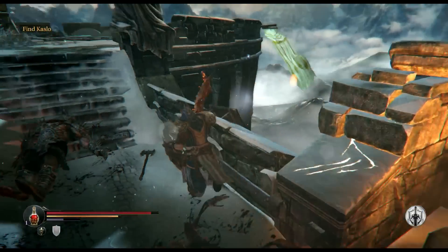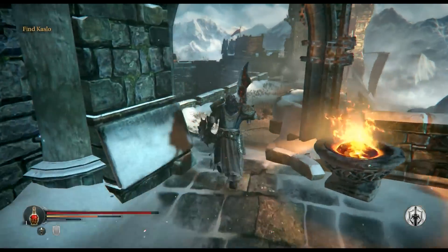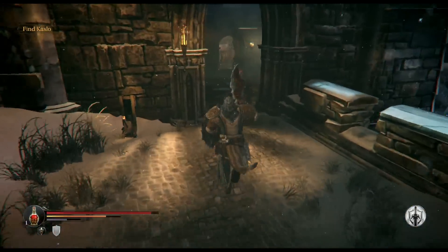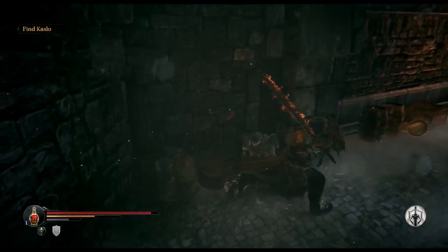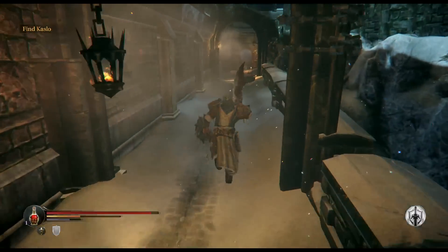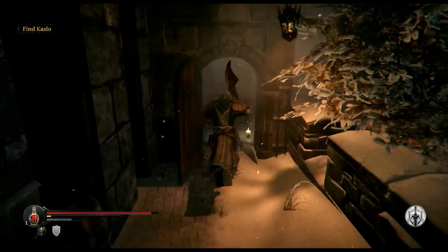After you find all three signs, make sure you have the ring equipped when you activate them. There is a glitch where if you don't have it equipped, you can still activate the signs but it won't actually count towards the quest. I encountered that in my first playthrough and had to make a completely new save, so make sure you avoid that at all costs.